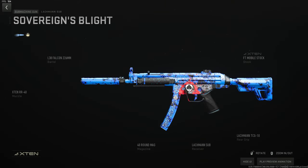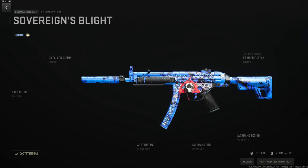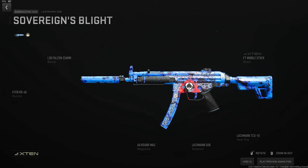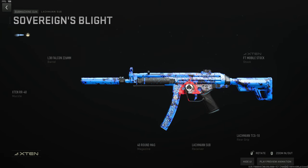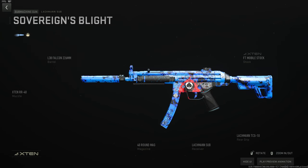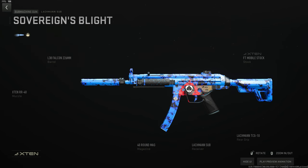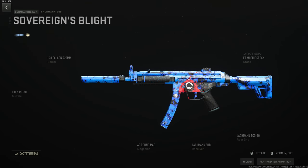The cream of the crop in submachine guns is the Lockman Sub. There's a trick here: use the X10 RR-40 suppressor for range and velocity, the Falcon barrel for key stats, the FT Mobile stock — not only for movement speed and ADS but it also adds 20% damage range, a bug stat that's been in the game since Season 2 that nobody knows about — the Lockman TCG10 rear grip for zero recoil, and the 40-round mag. There is literally no way to make this gun better.